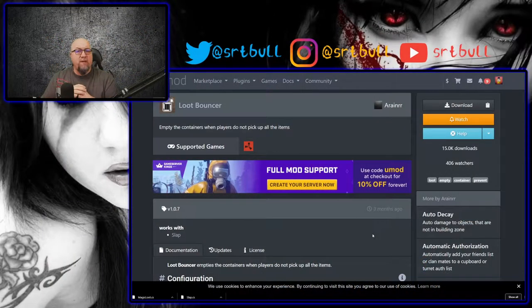Today we're going to get rid of that annoying occurrence where somebody leaves crap inside a loot container and you roll up expecting something cool. That plugin is called Loot Bouncer, available from the uMod website - I'll put a link in the description below. Basically what Loot Bouncer does is: as soon as somebody goes into any kind of loot container and takes even one item out, it automatically dumps all of the remaining loot out on the ground after a set time.